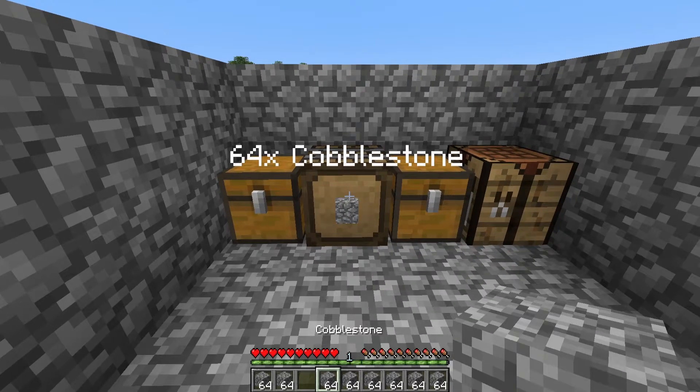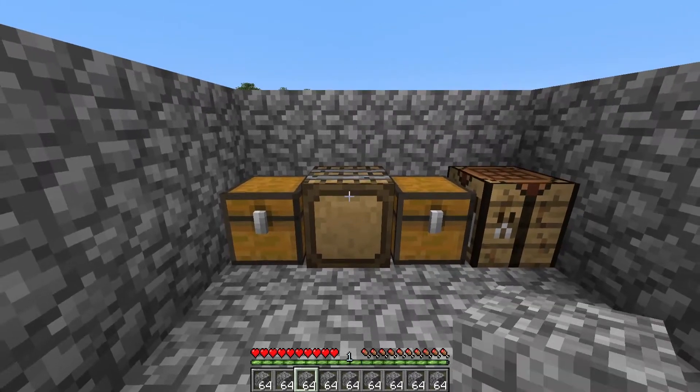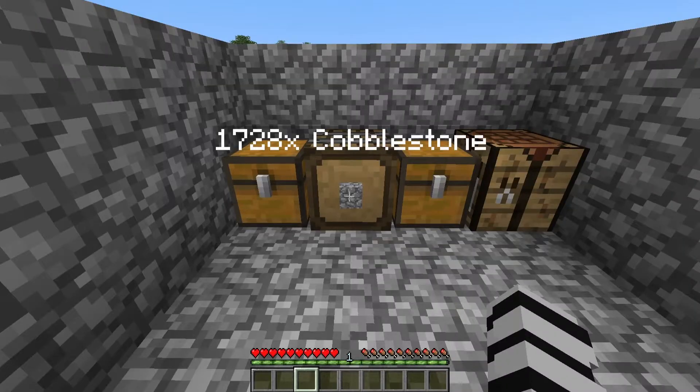Now if I want to take some out, I can just click and it will take some out — as you can see, it's going down. If you want to take a stack out, you can shift click. If you want to put all your items in, you can shift right click. And it can store up to 4,096 cobble in one barrel, which is pretty awesome.